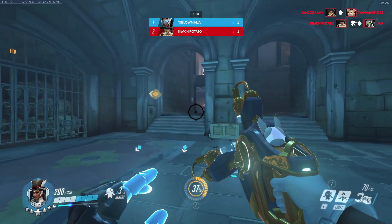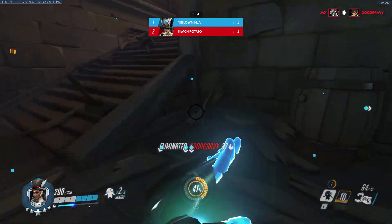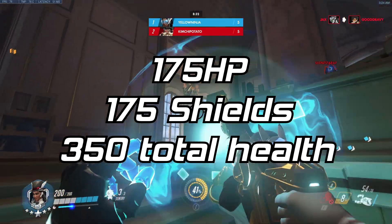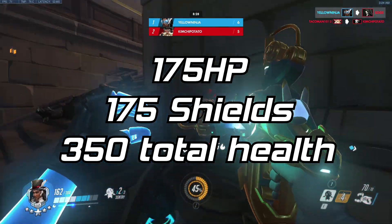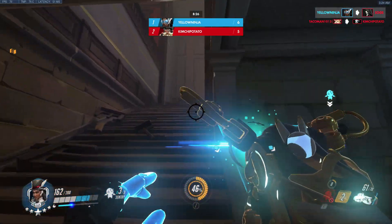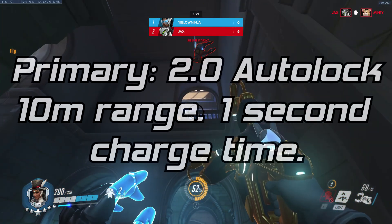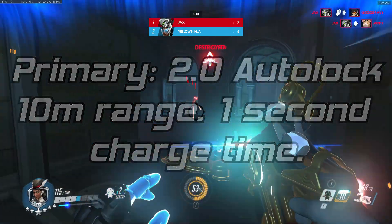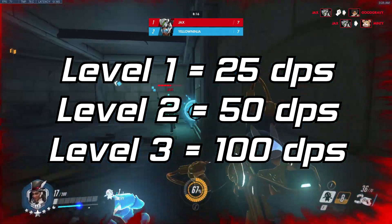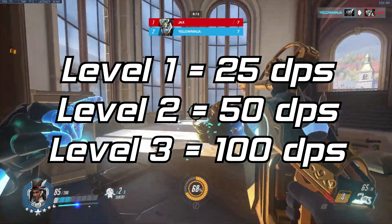I will go into details about every ability and decision after I list off their stats. Symmetra's new health will be 175 HP and 175 shields — 350 health in total. The photon projector's ammo will be returned to 100. Primary fire: 2.0 auto-lock beam, 10-meter range, 1-second charge time per level. Damage starts at 25 DPS at level 1, 50 DPS at level 2, and 100 DPS at level 3.